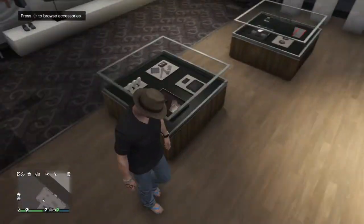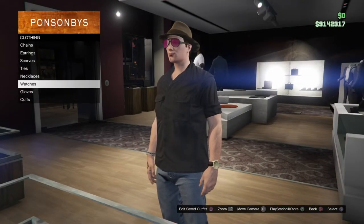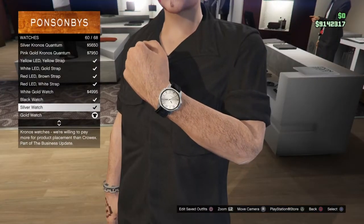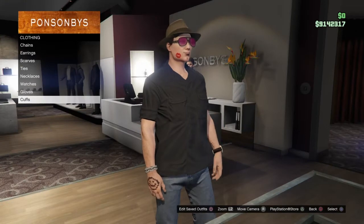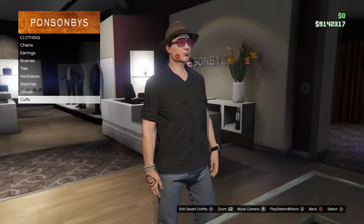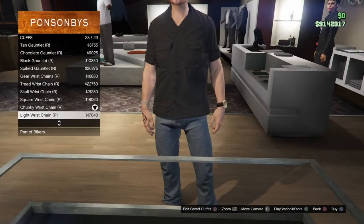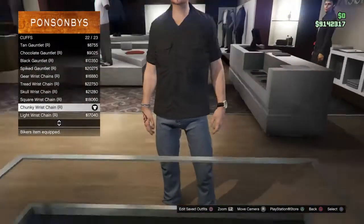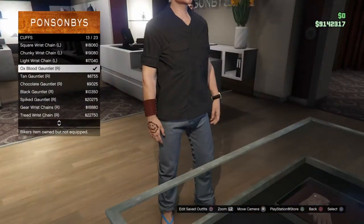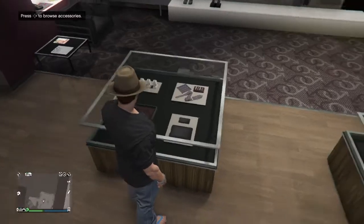Go to accessories and equip whatever watch you think looks closest to his - I picked the gold watch. You'll also notice that El Rubio has these fabric bands wrapped around his arm, but sadly we can't get that in game unless you're a female character. The closest thing we can get is probably either the wrist chains or the cuffs, but I honestly think the metal band looks a little bit better.